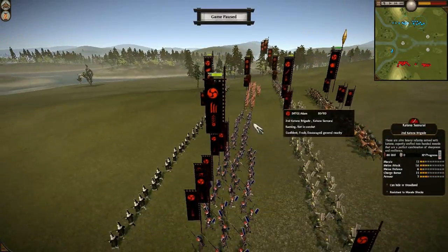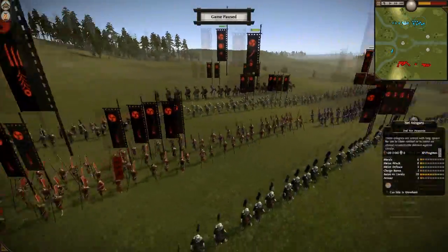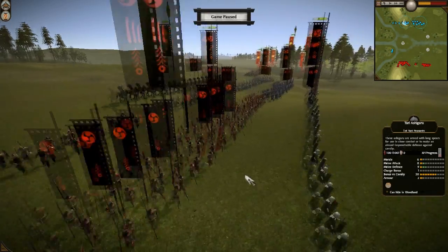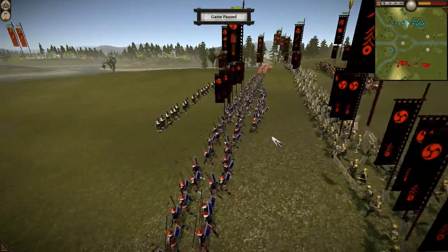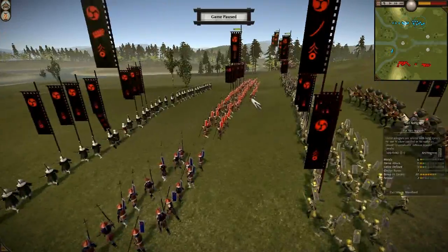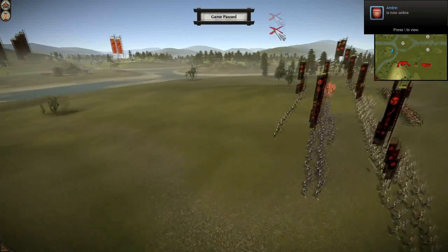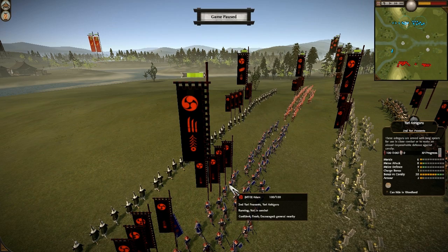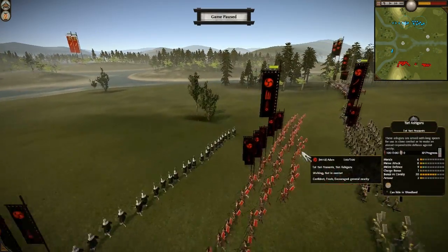Then I have 2 sets of Yari Ashigaru behind them, and these are my absolute veterans — 9 chevrons apiece, which is just ridiculous. I really like Yari Ashigaru, and a long time ago I would play with Yari Ashigaru cores all the time. These guys are absolutely amazing in Spearwall, and I figured I would create just an immovable force. I put morale, melee attack, and melee defense upgrades on them, and I do believe I put all possible upgrades in — they are absolutely dominant in a fight.